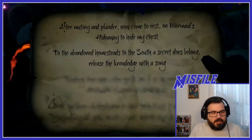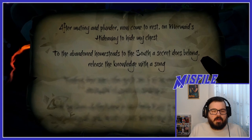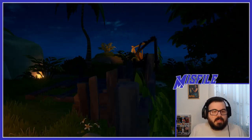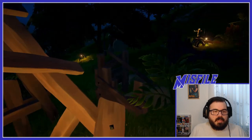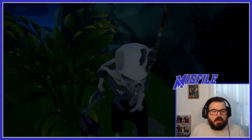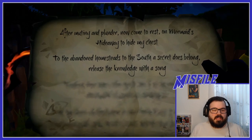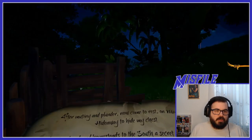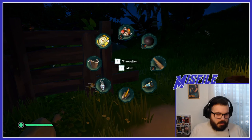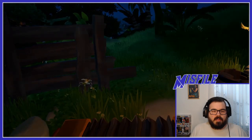Now we have this riddle quest: 'To the abandoned homesteads to the south, a secret does belong. Release the knowledge with a song.' That means I need to find these abandoned homesteads and play a song next to them. This is the abandoned homesteads. The quest says to play a song, so I'll do that after dealing with this skeleton. To play, pull down Q for your item menu, click More which is F, and then pull out any instrument.